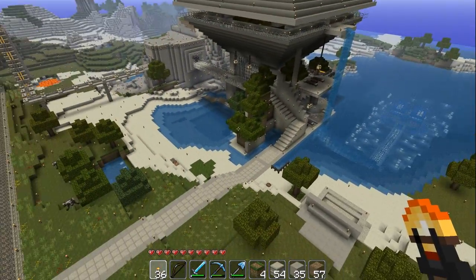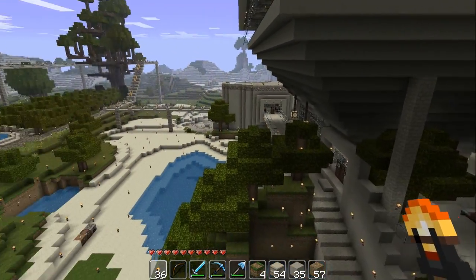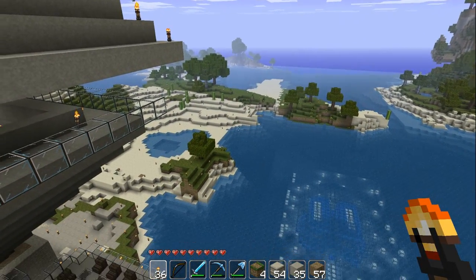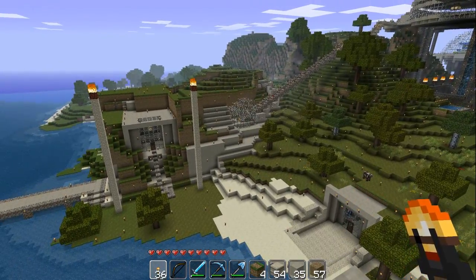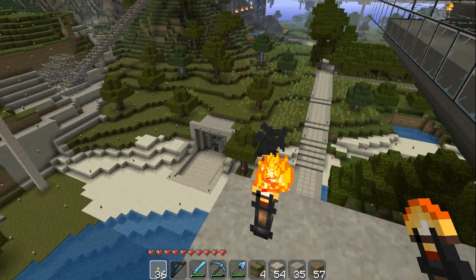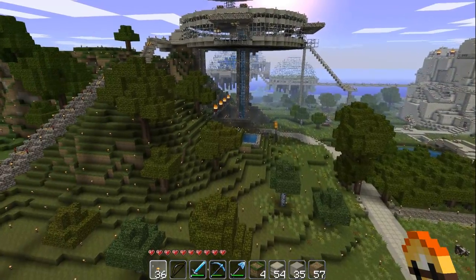I know everybody's kind of concerned on how 1.8 is going to treat their current world, whether any of the new features will show up in their old maps or not. We heard that if you just go into a chunk that had never loaded before, all of the new terrain and the canyons and biomes would show up. Now I'm hearing a rumor that that might not even be true, so don't stress about it too much. If you want to use your same map or same world but have all the 1.8 features, there are a few fairly easy things that you can do.